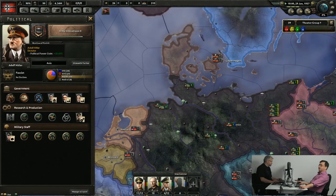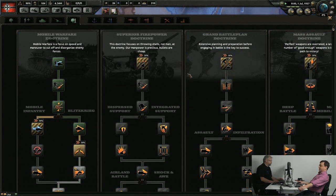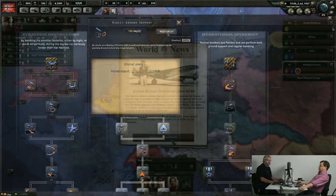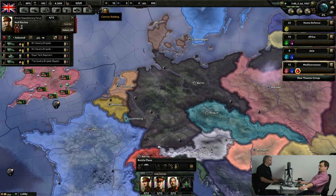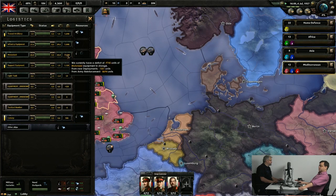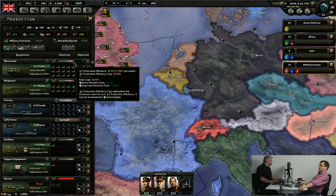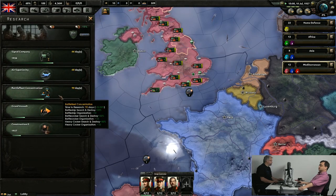The Germans have a bonus in political power gain, and generally every nation has at least one person they can hire who gives them an advantage in that. Did you get Amelia Earhart as well? Yes — she circumnavigated the globe. She survived this timeline. My army is just 425 days away from being fully motorized, and then I'll be able to ride trucks whenever I need them. Only 11 more to go — that's not so bad.